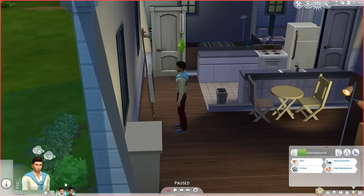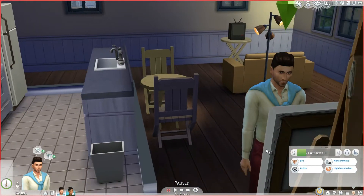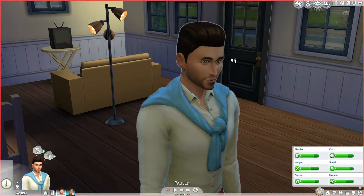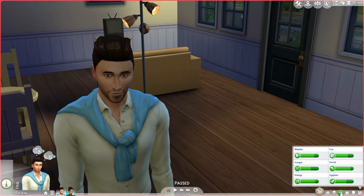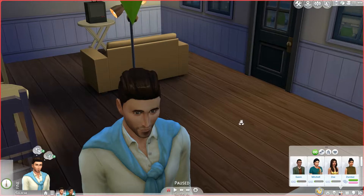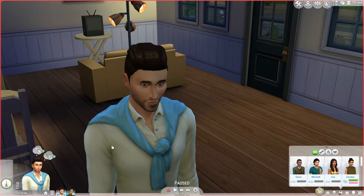This guy is her boyfriend, Jay Huntington the Third. They were friends and went on a date, became best friends when he called Zamber up for a date, and then decided to be boyfriend and girlfriend. Now they are engaged to be married - they got engaged on Sim Friday, which was so good. I want to save up money for them to have a wedding.